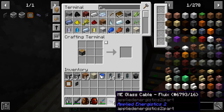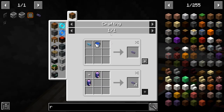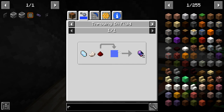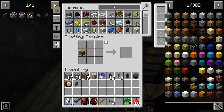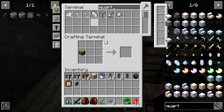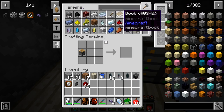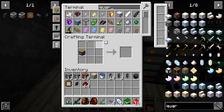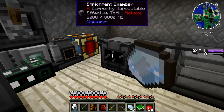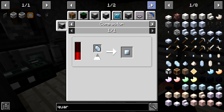Let's make a few more glass cables. I want to get the recipe — we need more Fluix crystals. That's the charging one, okay yep. We don't have a lot of Certus quartz, and we'll need nether quartz. So we need to charge this.